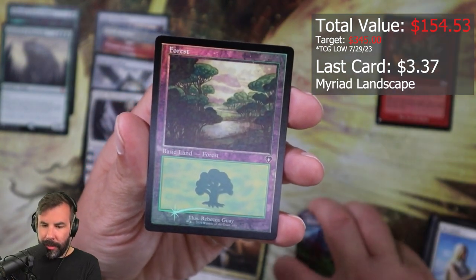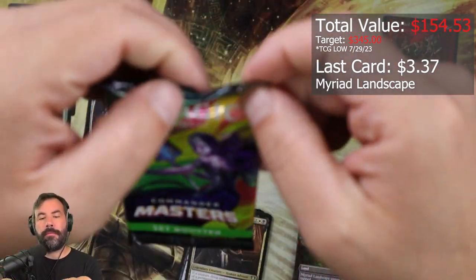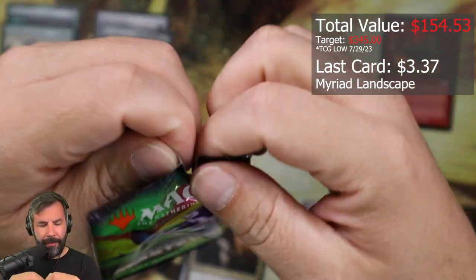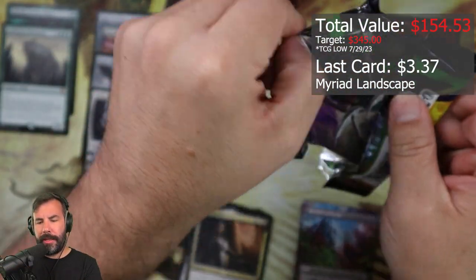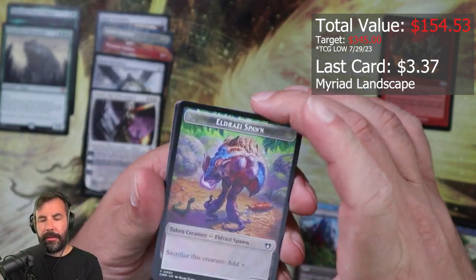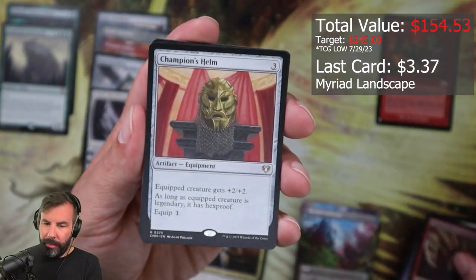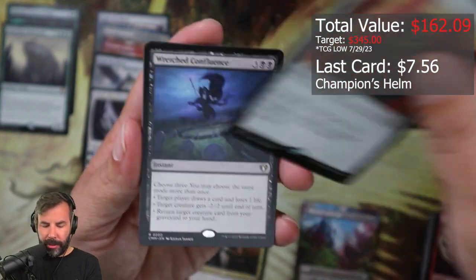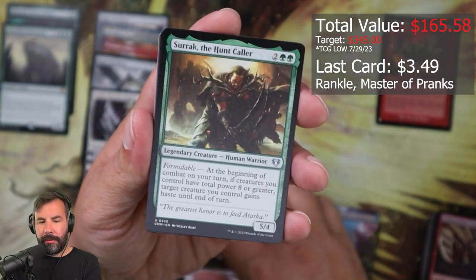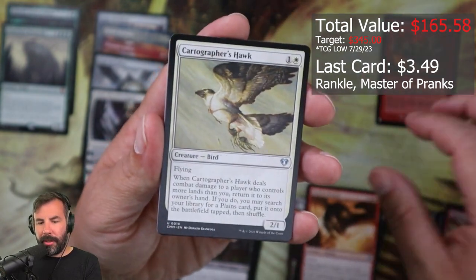I like that art, little foil Forest. All right, I feel like I need something big here, let's get something bananas here. Crimson Fleet Commodore, Champion's Helm, Wretched Confluence — oh! Rankle! Serac, Beast of Succession, Skyline Despot, Cartographer's Hawk.